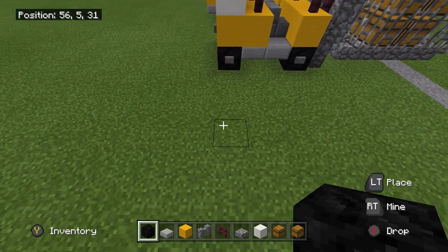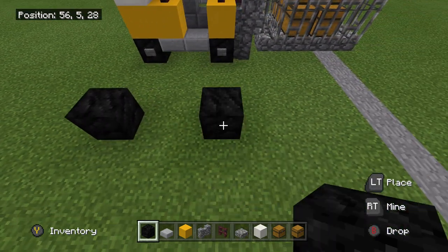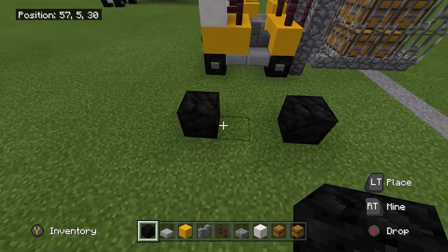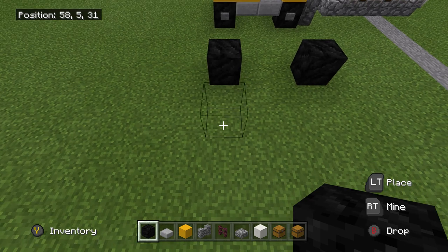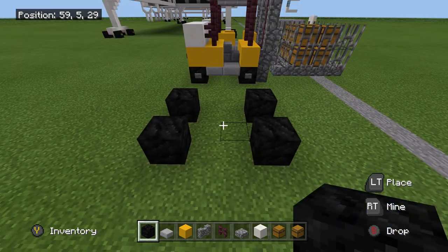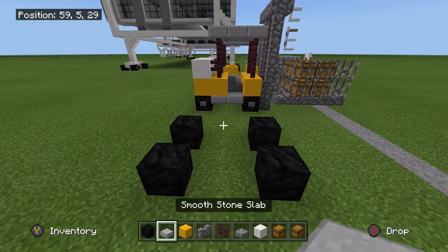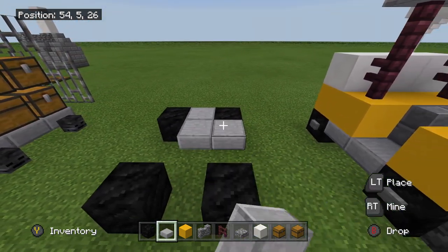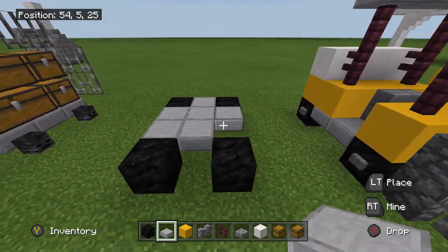So put down two blocks of coal like this, and then go one block. Now grab your slab and just fill in here.